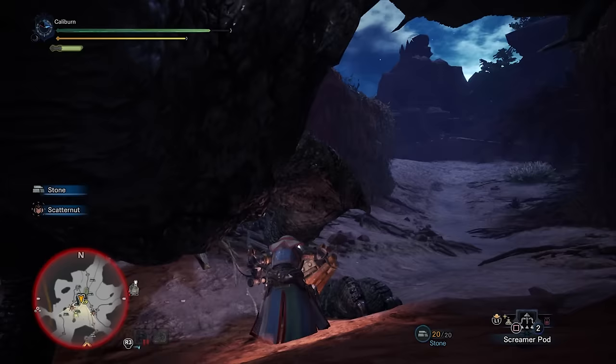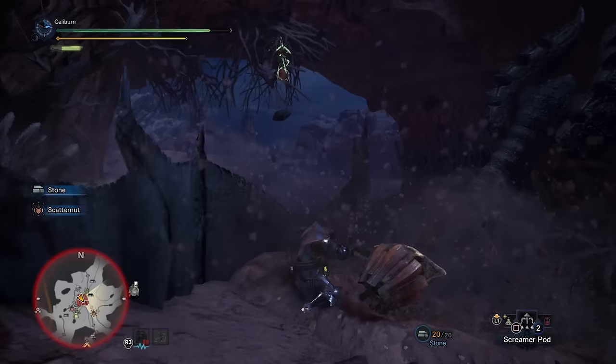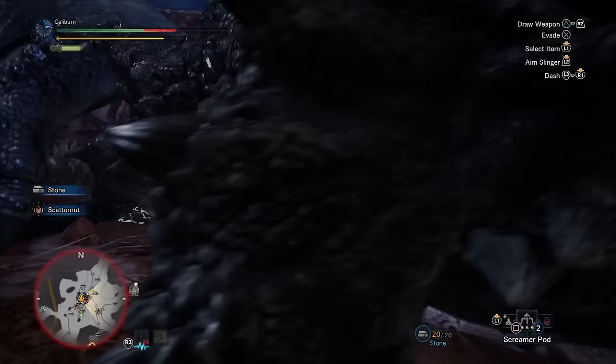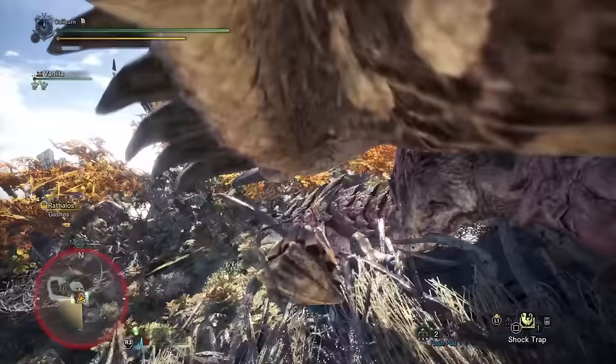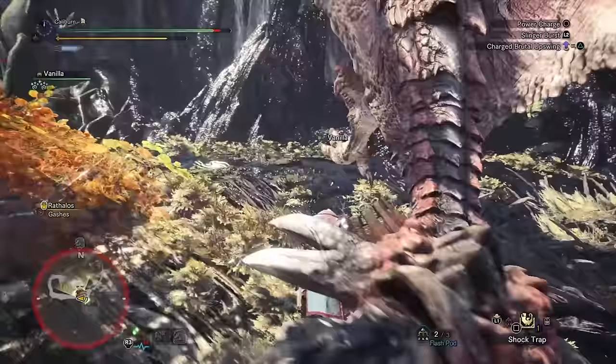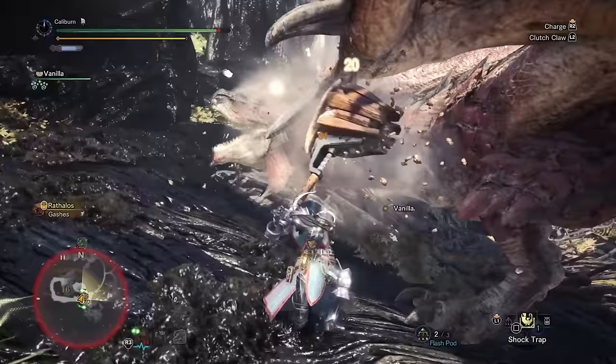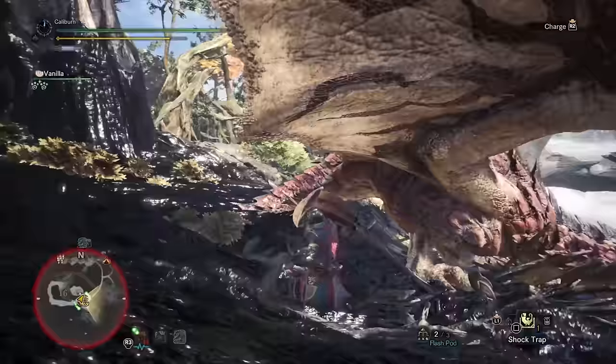Now you'll want to farm Black Diablos to build the Diablos Nero Braces Alpha. Focus and Marathon Runner are pretty good skills for Hammer, so these pair together nicely. Diablos and Black Diablos share a set bonus — 4 pieces — and you'll get both Bludgeoner and Non-Elemental Boost from wearing these pieces. This 4-piece Diablos set is best paired with the Rathalos Mail Beta for level 2 Weakness Exploit. You should be focusing the vast majority of your attacks on monster heads as a Hammer user, and since all heads are weak points, this has great synergy with Hammer and will push your Baroth Breaker 2 into positive affinity when you're bashing faces.